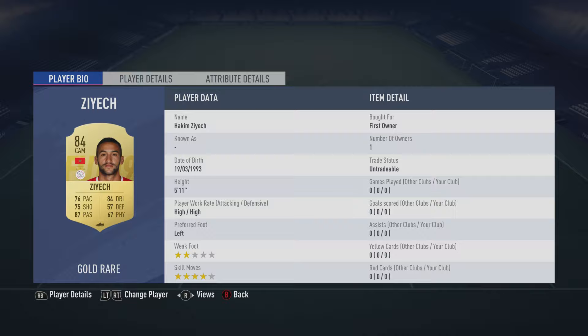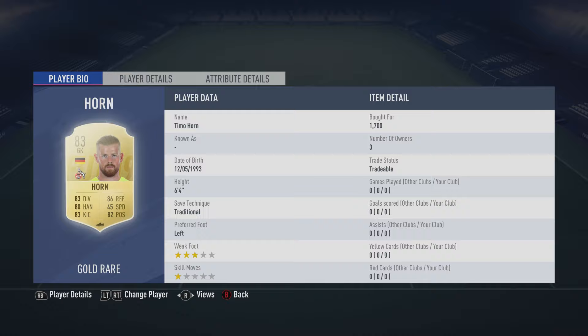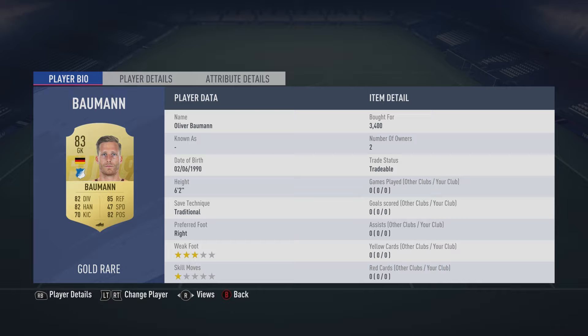The centre defensive midfielder is a centre attacking midfielder — it's Hakim Ziyech, should be able to get for about 6,000. Plays for Ajax in the Dutch first league and is Moroccan. The centre mid on the left is Kimbo Horn, bought for 1,700 — plays for Köln in the German second league and is German.